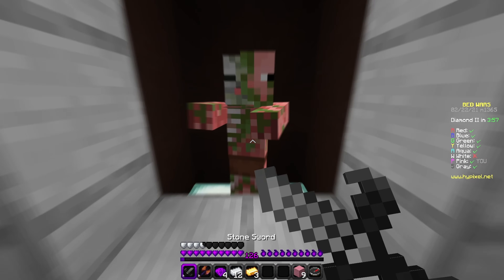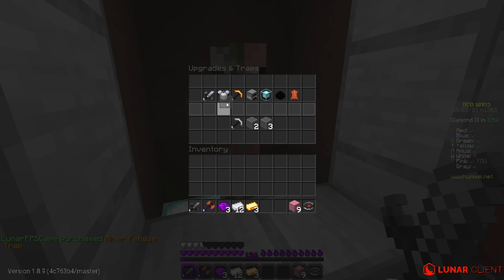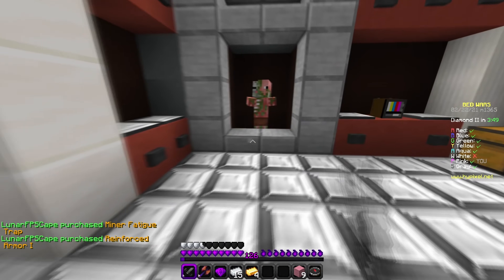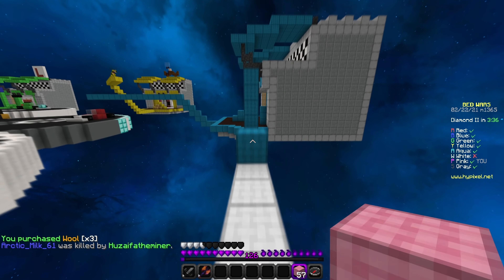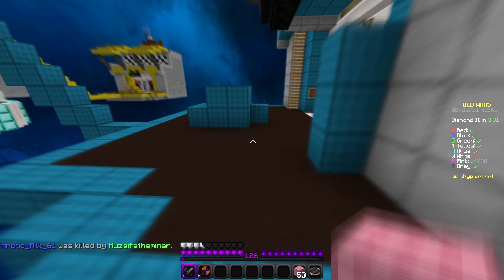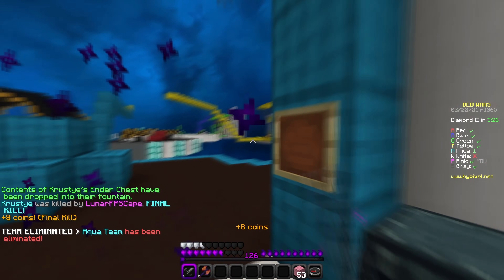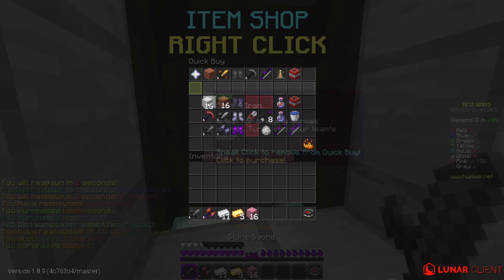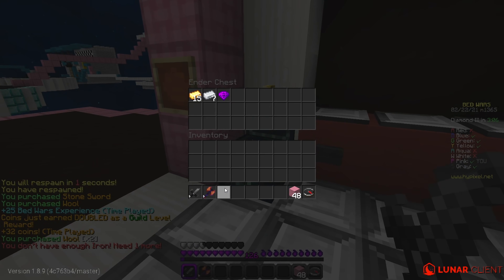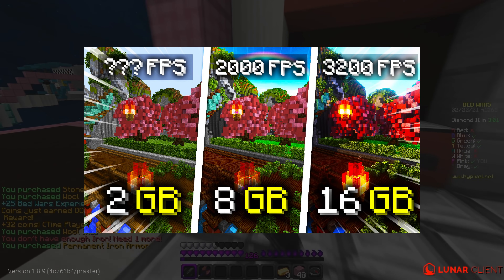Another thing that actually surprised me: if you have your GUI elements set to transparent, you get more FPS. I don't even know how that works, but I have my chat and scoreboard on transparent. You can test this out for yourself — I wouldn't tell you something without actually testing it first. Also, if you're wondering how much RAM to dedicate to Minecraft, I actually made a video about that so you can watch it after this one.